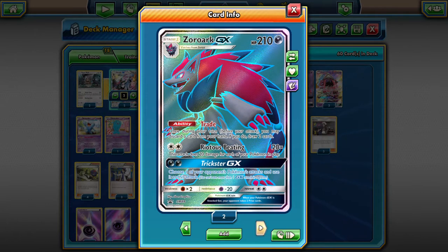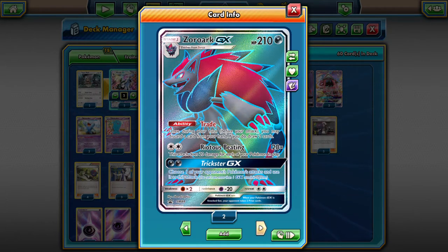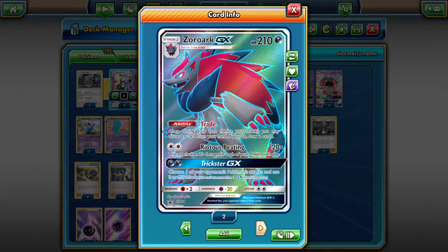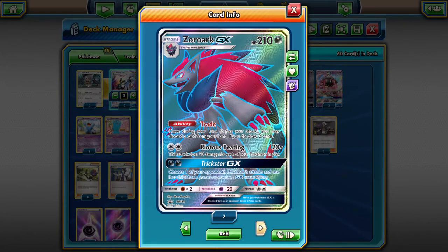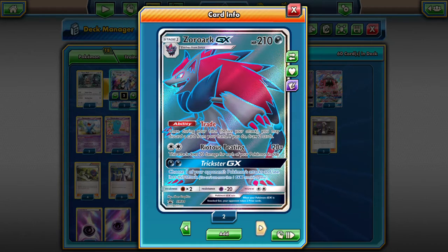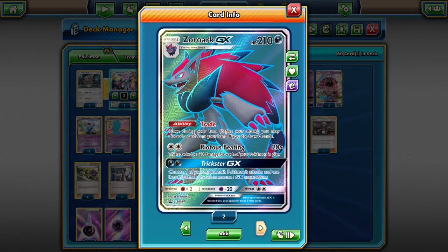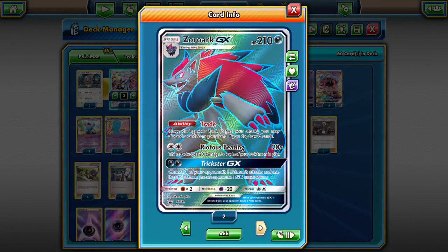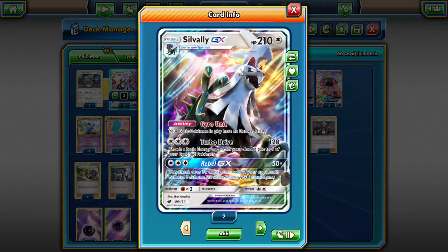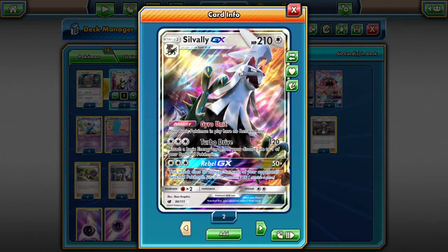We have pulled one IRL. Trade allows you, once during your turn, to discard a card from your hand and draw two cards. Riotous Beating does 20 times the number of Pokémon you have in play. Trickster GX lets you choose one of your opponent's Pokémon and use it as this attack. Zoroark is always known to be a trickster, so of course it has the Trickster GX attack — that's why it's considered one of the best cards. I ended up getting this one out of the Zoroark GX box, which came with some Shining Legends packs.